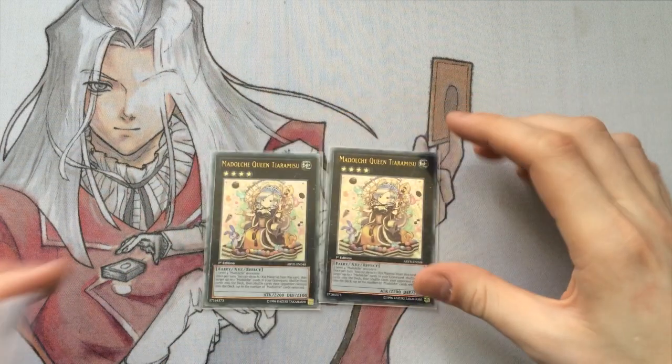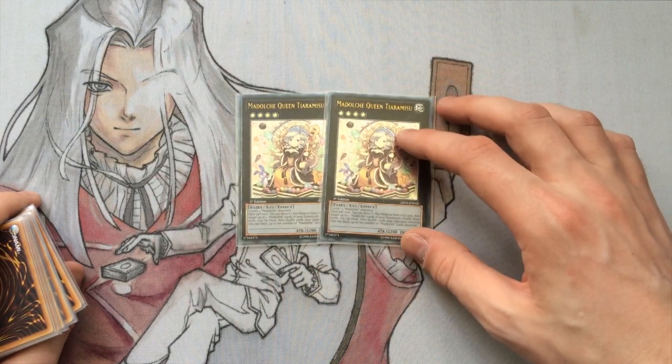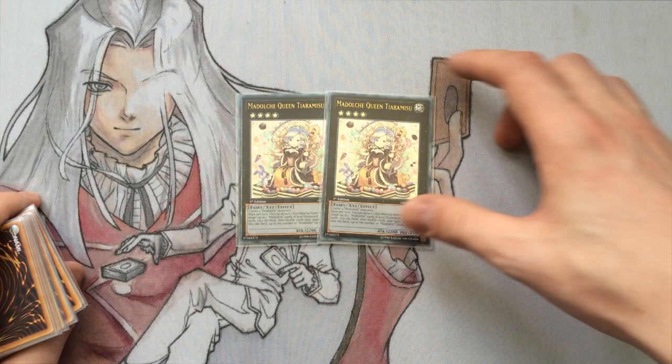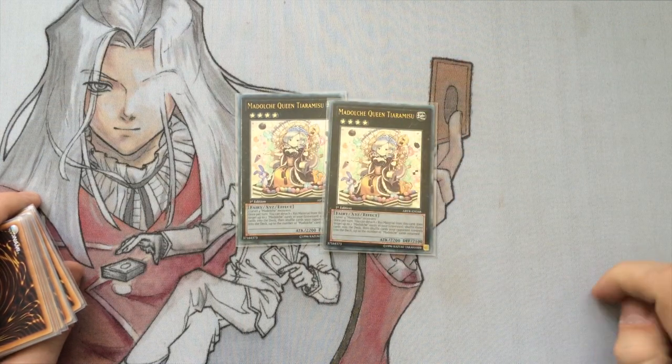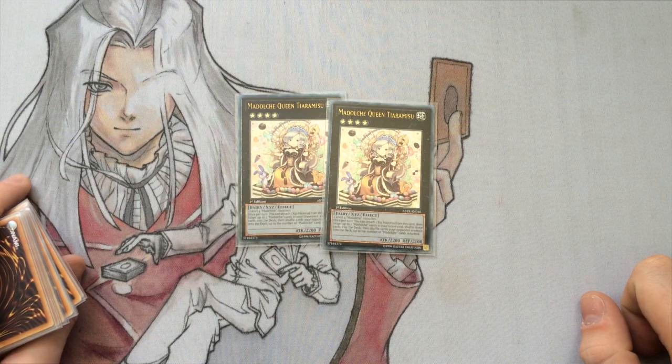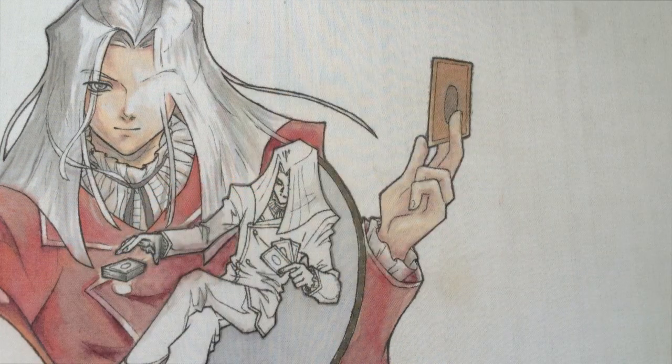Going on to the extra deck, we have 2 Queen Tiramisu. This card's just like one of the best extra deck cards in this deck. The fact it doesn't target, and you kind of return your own cards to your hand if you have Chateau out - this card just wins games on its own. If you get Chateau and Tiramisu to resolve the effect, your opponent can't do anything. It's just nasty.